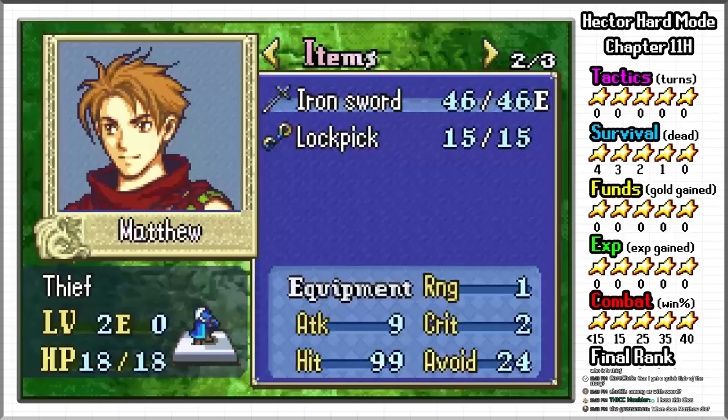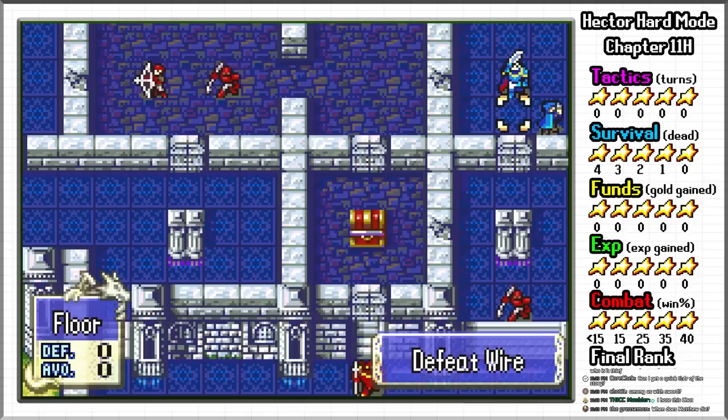The tactics rank is an automatic 1 star, which is nice, granting us a minimum of 40 points, while the funds and XP ranks are an automatic 5 stars, which is not nice, and we get 80 points for each of these.